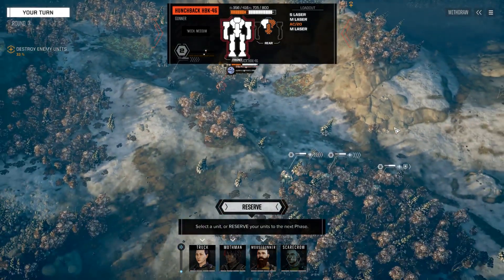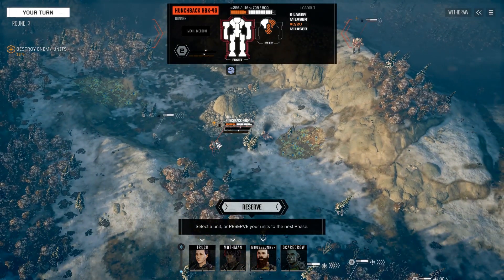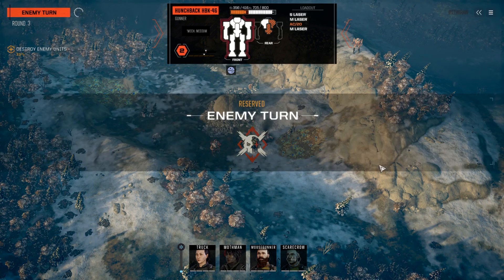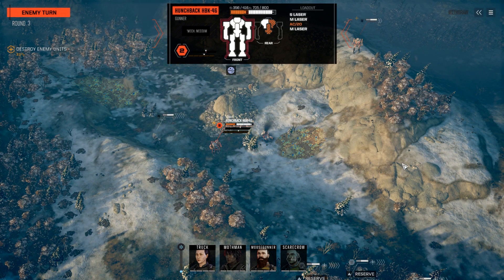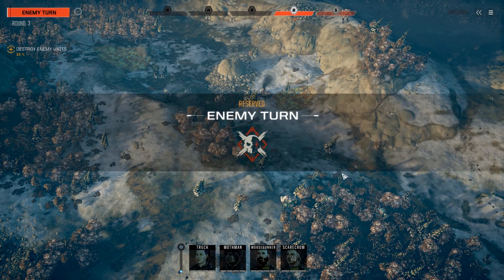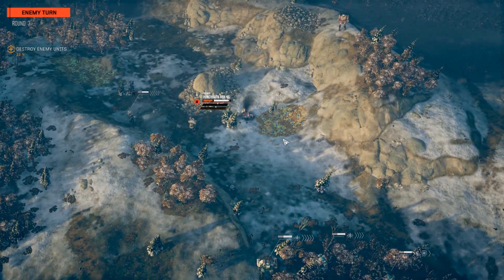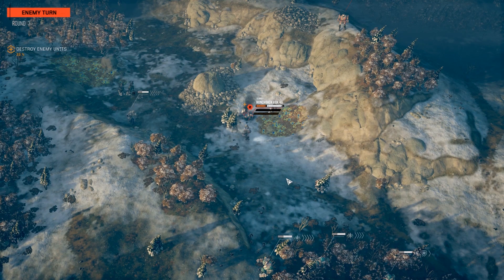So I have two choices: attack the Hunchback from the front — he'd probably take all that damage and not really care — attack the Shadowhawk instead, or reserve and wait to see if I can get a better position on the Hunchback and maybe get another rear shot. This Firestarter may cause him to turn around and act against it. The problem is the Firestarter may die. I still think reserving for the right opportunity is the right call. If the Hunchback turns around, we've got rear shots; if it comes forward, the Griffin might be able to jump in and get a rear shot anyway.